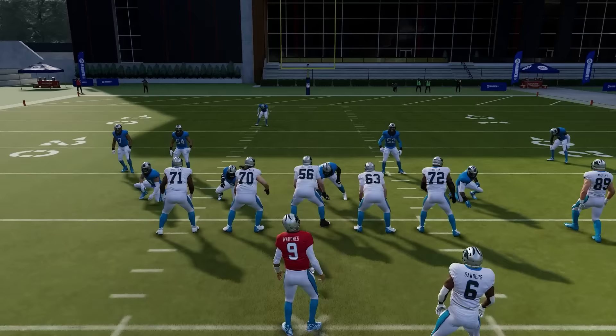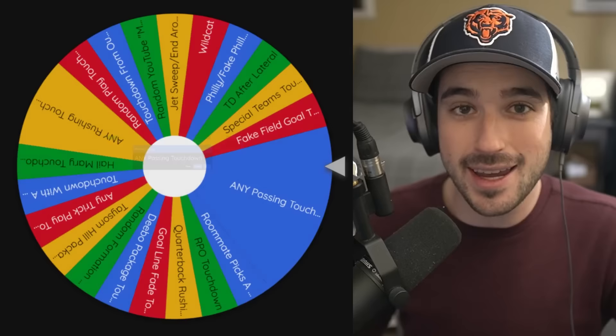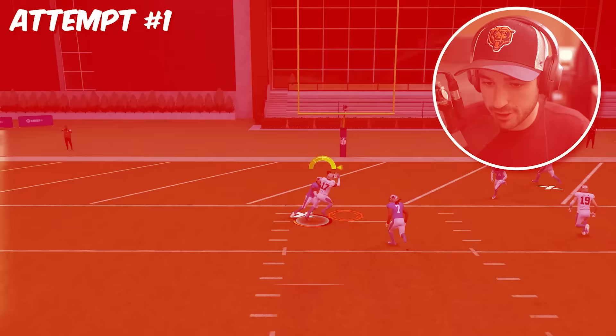From the 40-yard line, we're starting to get into Hail Mary territory or anything with run after the catch territory. We got our first any passing touchdown. Now I'm starting to wish that I went with Devontae Adams. In these challenge videos, it's always the one I think is going to be easiest that ends up being the most difficult.